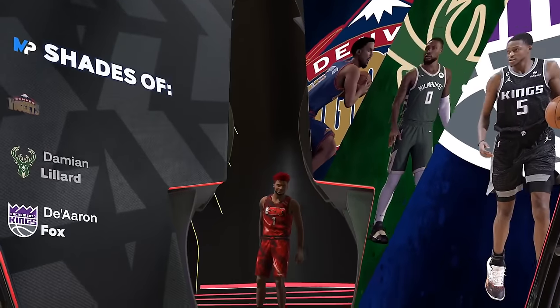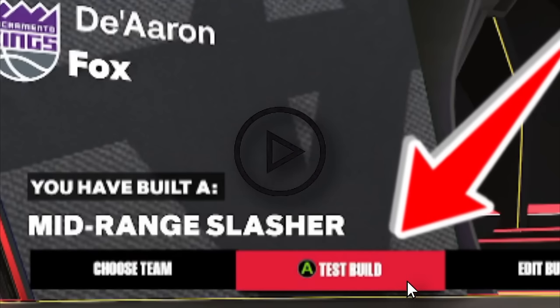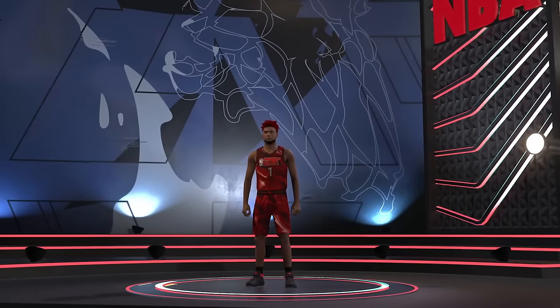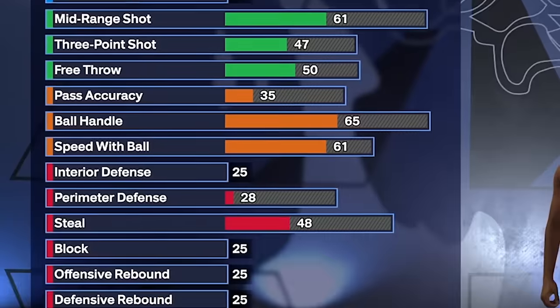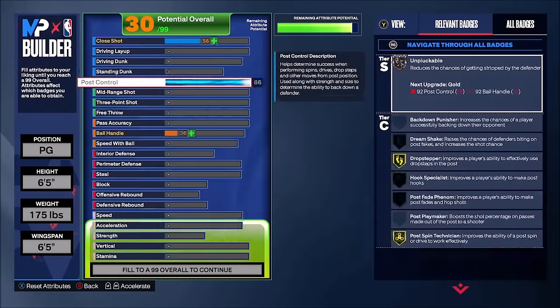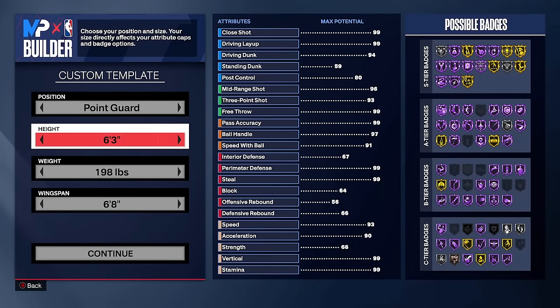After hours of labbing I figured out you can just click the test build button after creating a build and it'll literally show you your default 60 overall stats right there — that made the process a lot faster. After all that work, I found the best 60 overall build. We're going to be going point guard because that's just the most entertaining position.